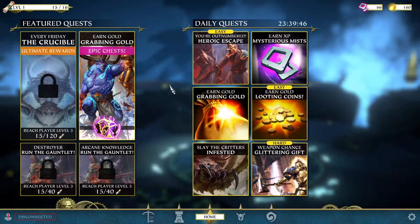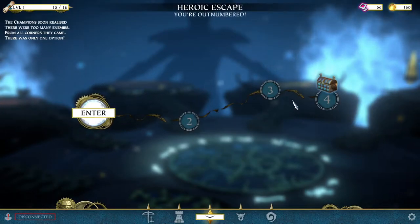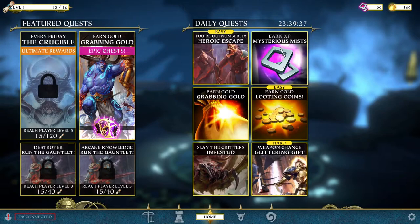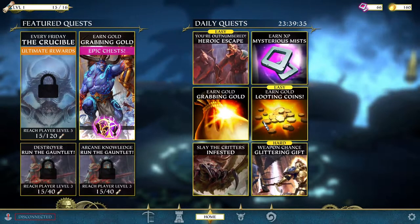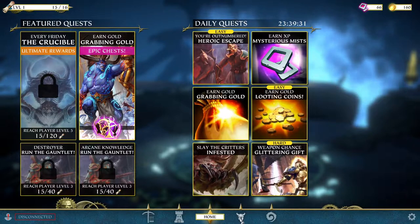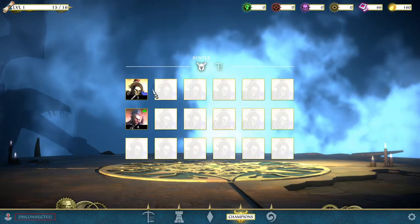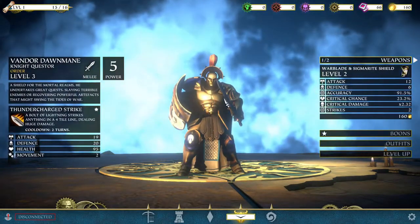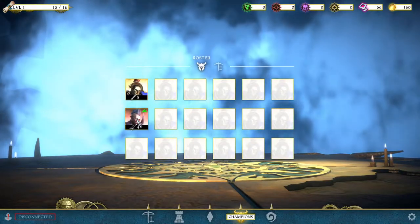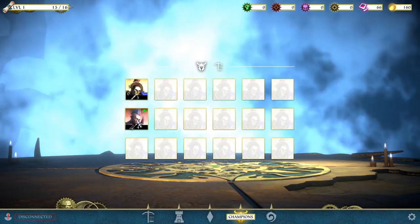There are daily missions that reset, and they're not just quests either — they're actually mini storylines that reset every day. You earn some gold, some XP, and some random rewards every day. You can see the champions we've got. I'm pretty sure you start with this guy, and doing the tutorial you summon your first champion.